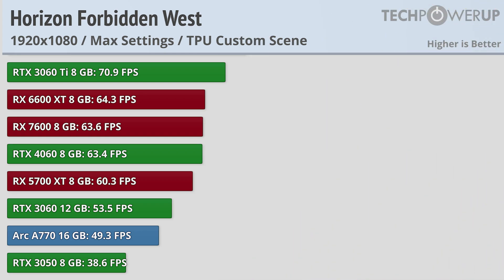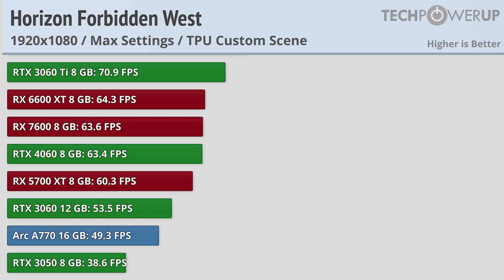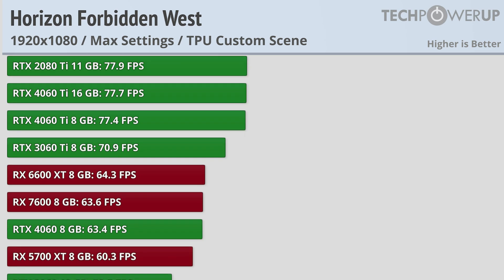At 1080p very high quality settings, we can see that even the slowest card on our list, the RTX 3050, comes in at 38.6 FPS, which is pretty good for this game since if you play on a PlayStation you'll have either a 30 FPS option or a 60 FPS option. Speaking of 60 FPS, the RX 5700 XT does manage 60.3 FPS, which is pretty good considering it's one of the oldest cards that we're testing.